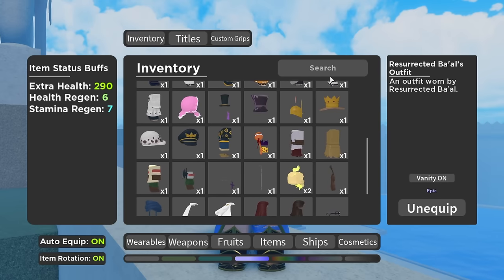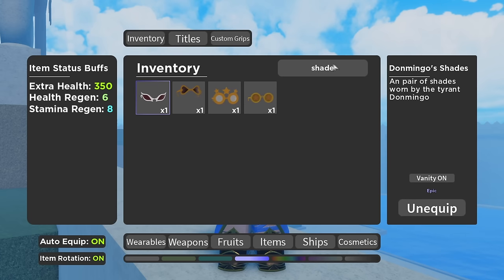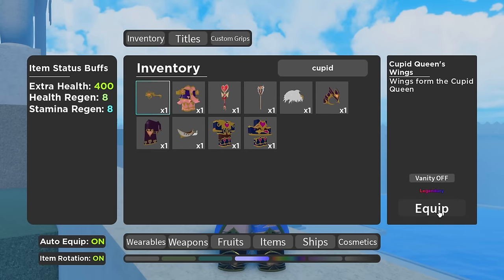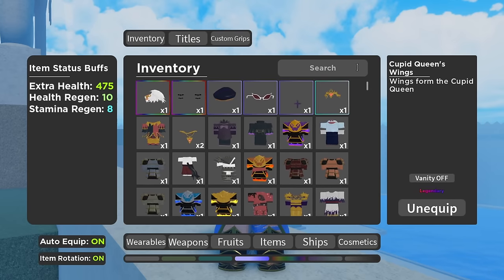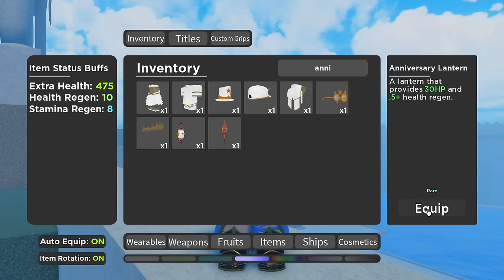Next we have Don Mingo's Glasses — just type in Shades and it should come up. And right there we have Moria's Necklace, which you get from Thriller Bark, Moria Boss — fairly cheap as well. The next one is a limited item that does cost quite a bit now, which is the Cupid Queen's Wings — this gives a lot of health regen as well. The Anniversary Lantern is going to be something else; this is the best lantern in the game, so as soon as you get this, you're pretty much set. Right now, this is going to be the best one.